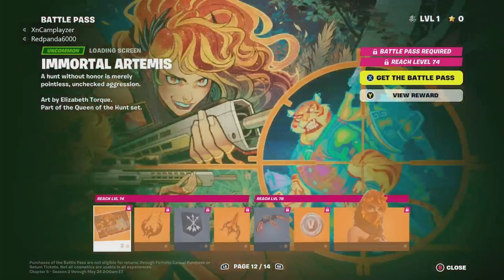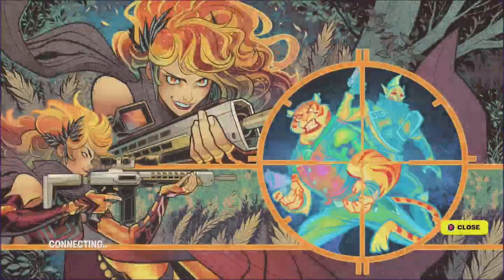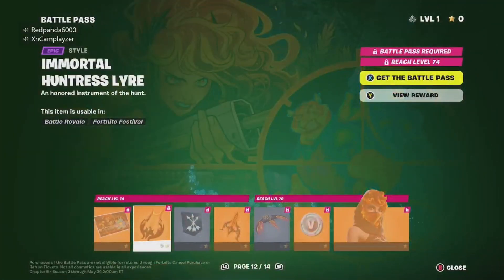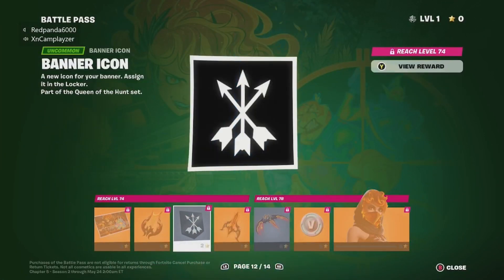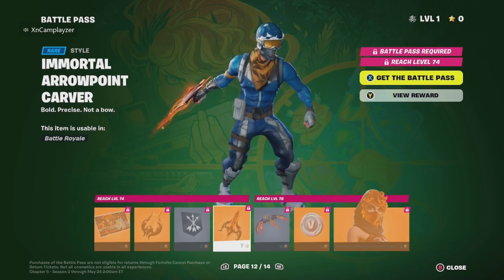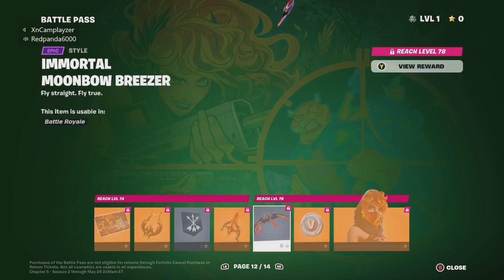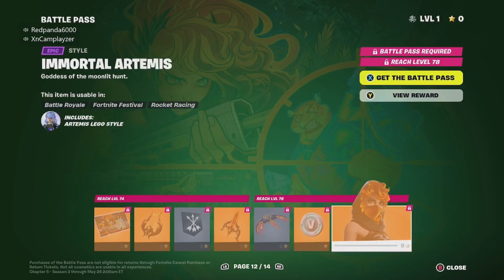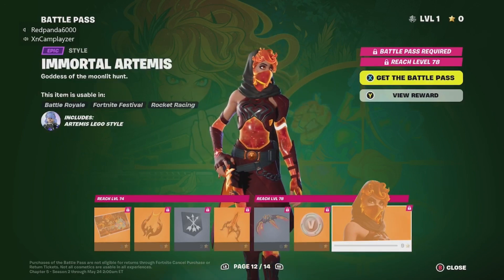Artemis. No loading screen. Back bling, bear icon, pickaxe, glider, emote — that's Artemis.